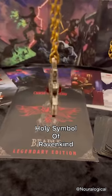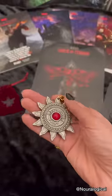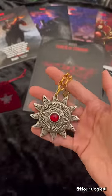Watch your players lose their mind as they find the holy symbol of Ravenkind in-game and then you hand it to them at the table. This is so cool, this is gorgeous.